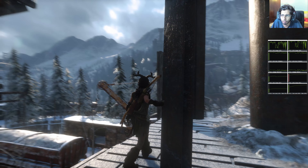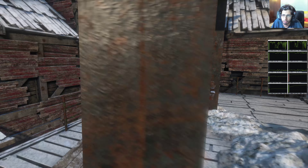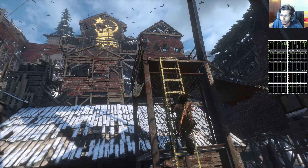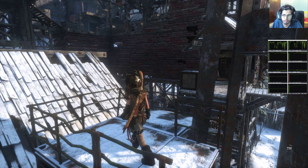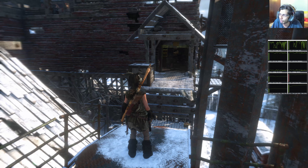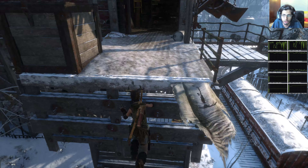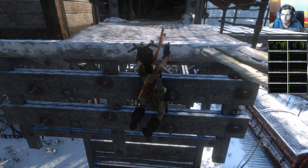The lower GPU's temperature is 90 degrees, which is the max temperature it can go up to, which kind of explains the stuttering. Every time one of the GPUs touches 90 degrees centigrade I experience a stutter.